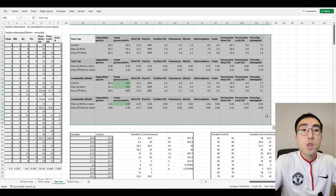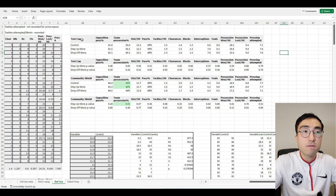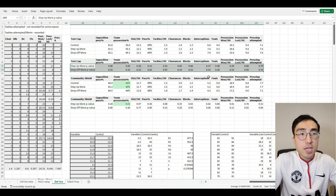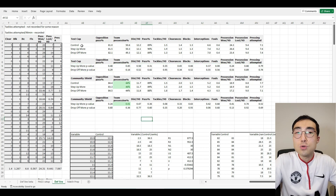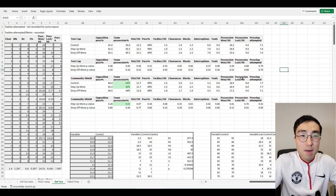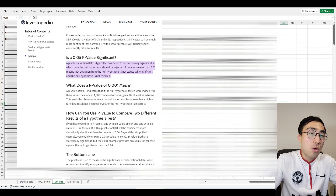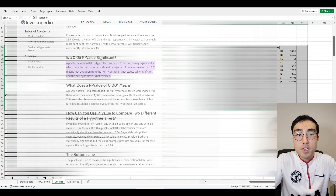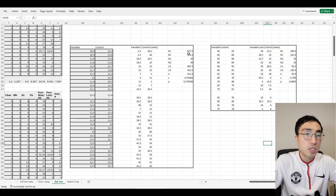I have four tables here. The first is the statistics from the Test Cup matches, the second is the p-values for those stats, the third is stats from the Community Shield matches, and the fourth is the corresponding p-values. P-values are used to indicate whether the difference between two or more sample groups is statistically significant. My understanding is that a p-value lower than 0.05 indicates the difference is statistically significant and not just a result of random statistical fluctuations.